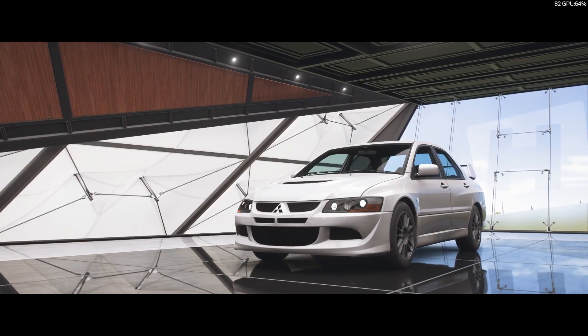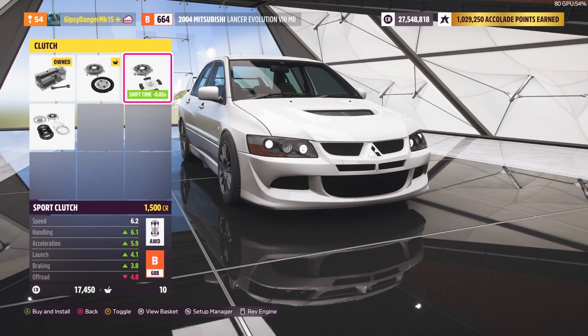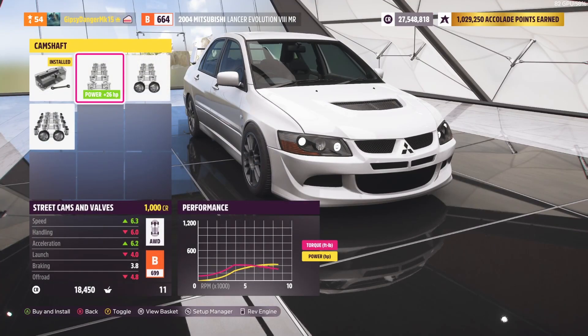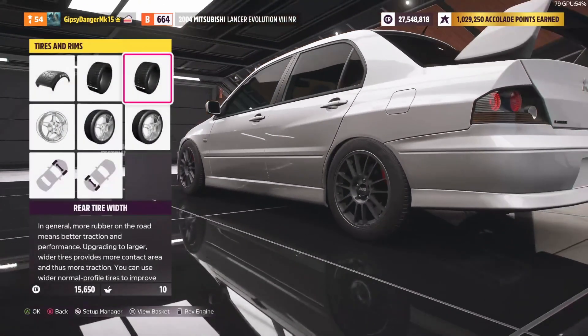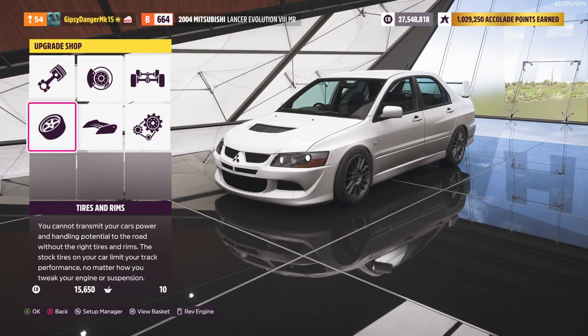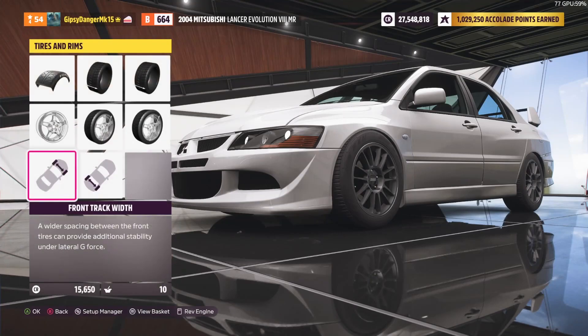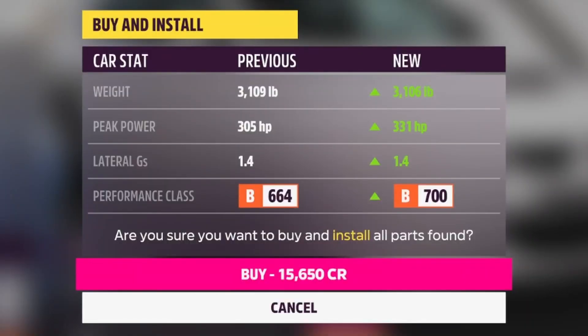We have 19,000 left to spend on upgrades but we're 50 credits away from the limit. We're going to go with a slightly less good clutch to save credits and focus on power. We try fitting the cams — close, but we have to take the rear tire upgrades off to make it work. That leaves us at 15,650 spent: up a little in lateral g's, plus 30 horsepower, and minus 3 pounds of weight.